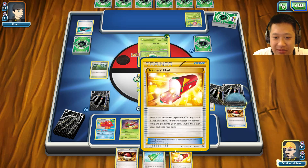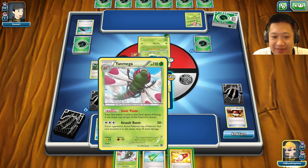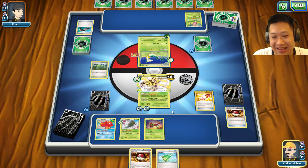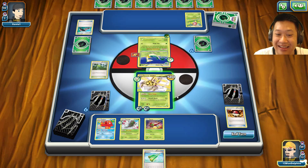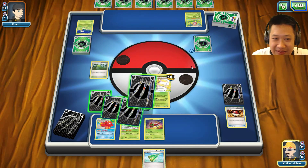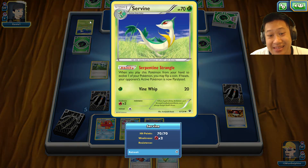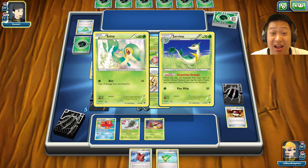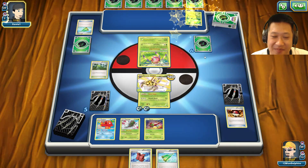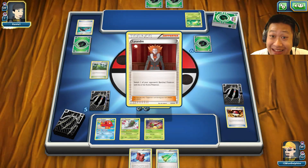I grab a Poké Ball — heads! Everything has been heads so far. I grab Yanmega, toss it down, use Trainer Mail, pull another Poké Ball — four cards in hand again. With Yanmega BREAK up, any attack would have knocked out their Pokémon, so I use Barrier Break. That was one heck of a setup! Revitalizer means I can instantly recover whatever cards I need in the evolution line and drop them with the stadium.